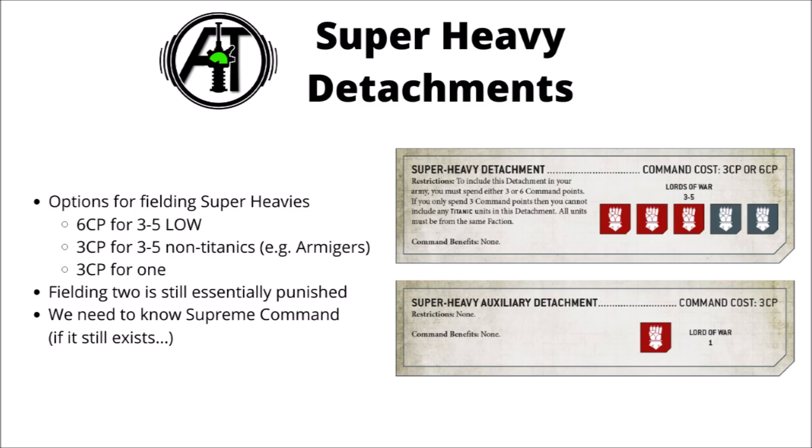Technically, the super-heavy detachment can cost only 3 command points if you include Lords of War choices that don't have the titanic keyword. The only ones I know of are Armagers or War Dogs from Imperial Knights, so please let me know in the comments if you can think of any others. This means that if you wanted a detachment of Imperial Knight Armagers to support your force, it would only cost you 3 command points rather than the standard 6.